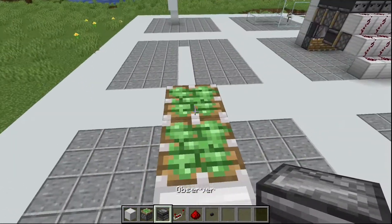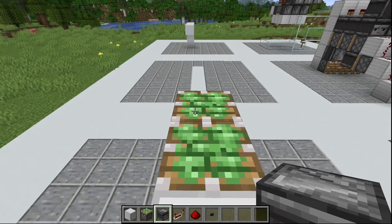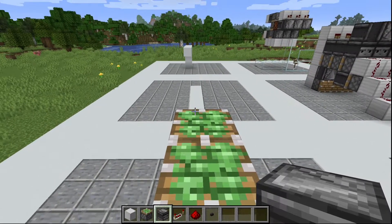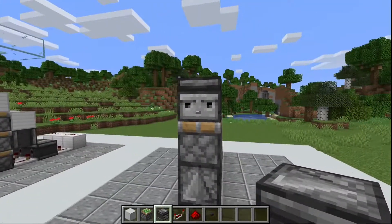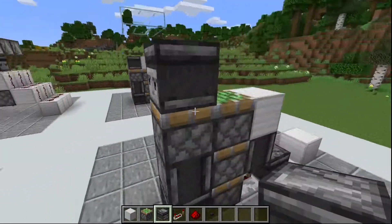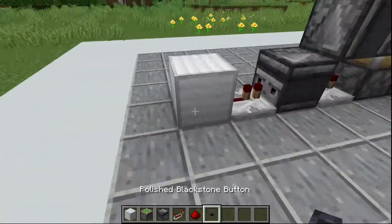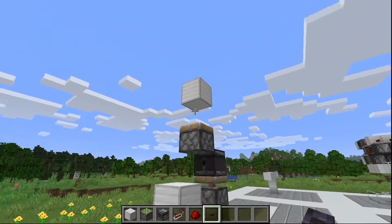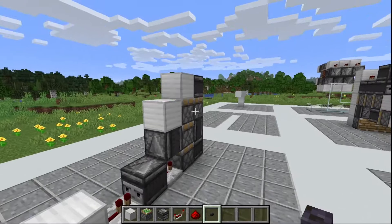You're actually going to want to break this block and go over here. You see these two sticky pistons? On this sticky piston, you're going to shift and look all the way to the edge, then place an observer so it's facing this way — it's looking at me right now from here. Then re-add your block right there and you're done. Press the button — it's going to go three blocks high. Press it again and it's going to retract all the way down.